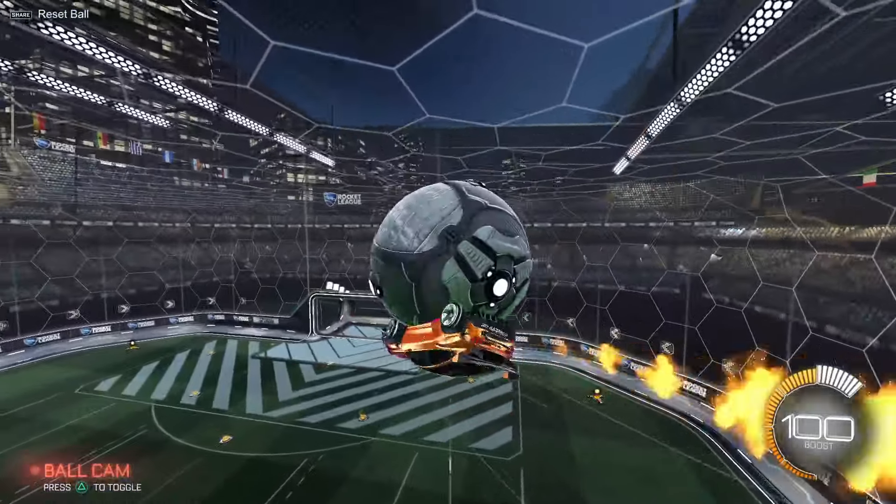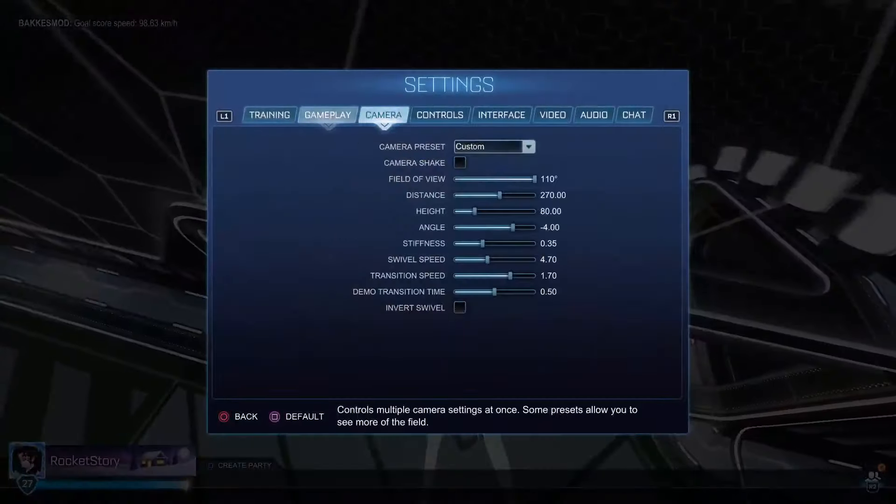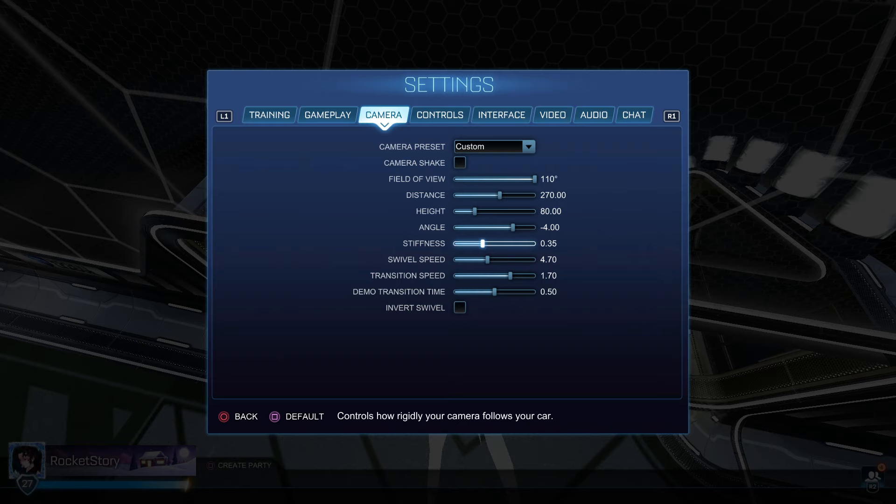Let's go ahead and hit a nice shot — double to a double tap. Bang. Stiffness — the rest of these three settings are all personal preference. Stiffness is 0.35. Zen started this trend of 0.35, so everybody copies him, and I just went ahead and went with it too. He's a super mechanical pro — if you guys don't know who Zen is, you should check him out.